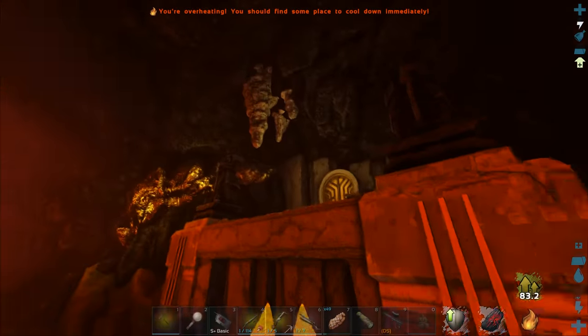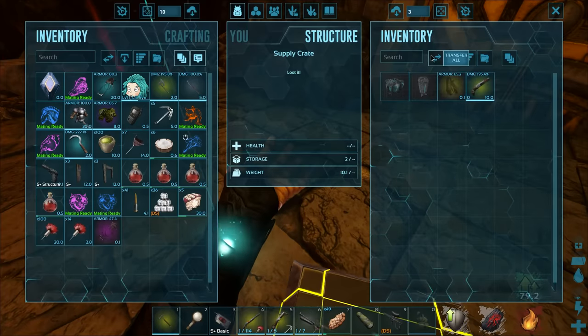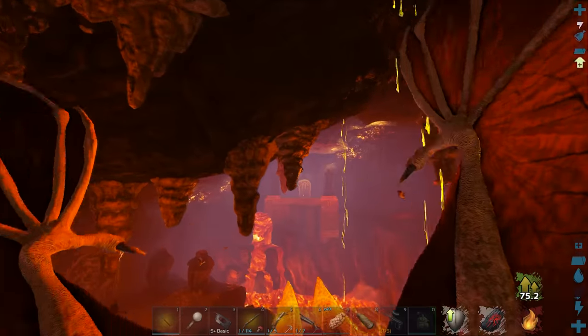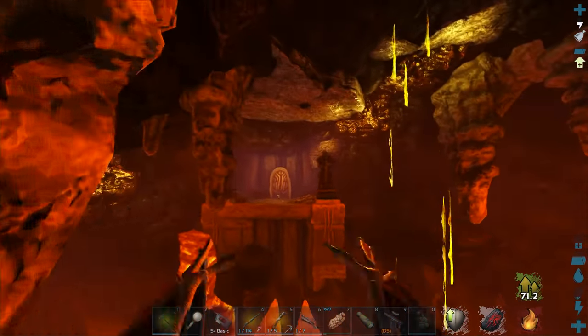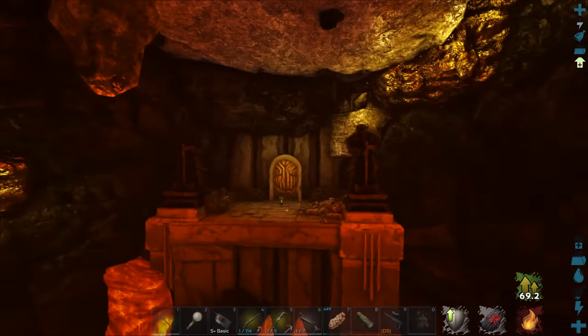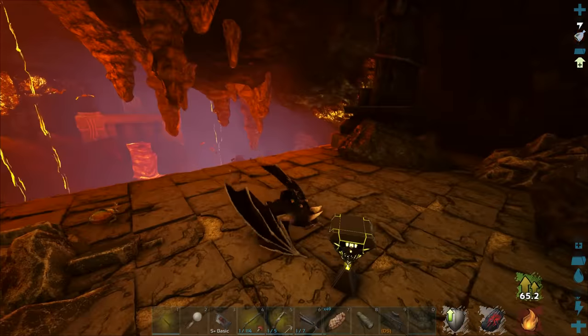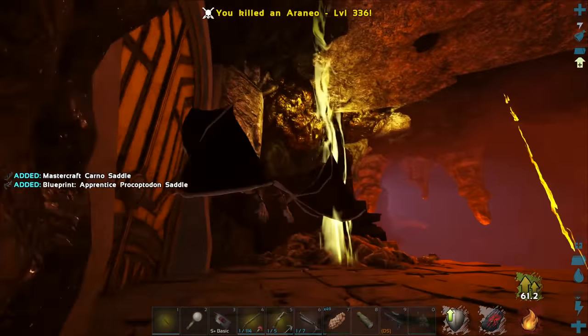We do have time for this though. Grab that — nice, perfect. Let's go for this one next. We should be good, provided all these creatures up here are no longer here. Nice, let's grab it — perfect. One more to go. They're all yellow drops right now, but I believe you can find some purple ones in here as well. The loot in here is pretty good, though not as good as the aberration cave, so I'll probably head there as well.